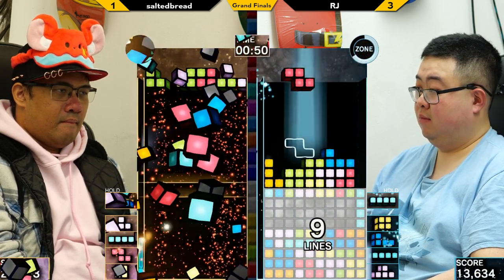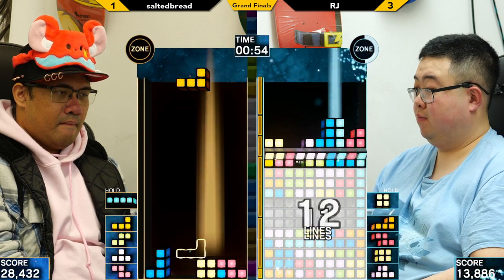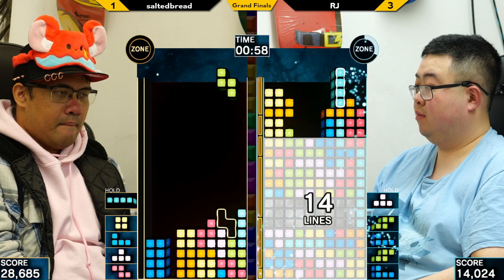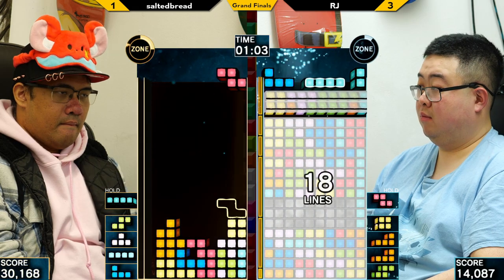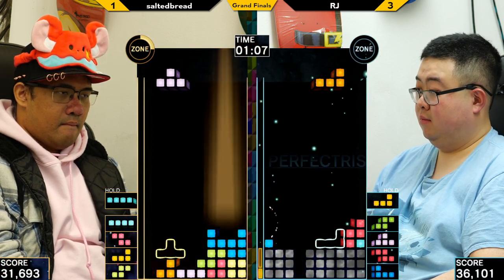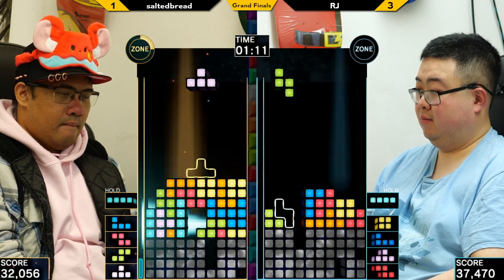Look at this zone. He almost got the ulti there — he had that three-wide gap necessary to do the non-IRS ulti. Great zone from Salted Bread, and this extra pressure is going to be very strong. Nice T-spin at the top there from RJ. That was close — almost got the square piece ulti, just one row off.